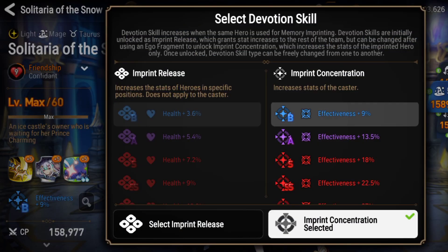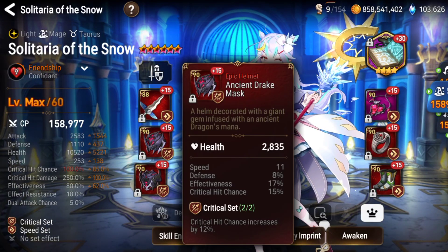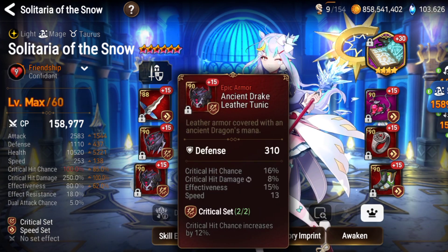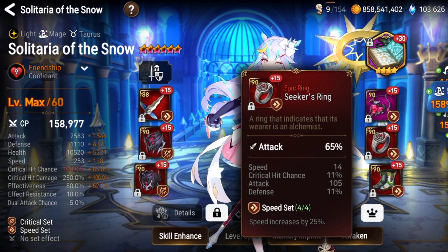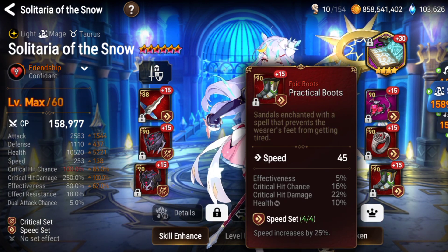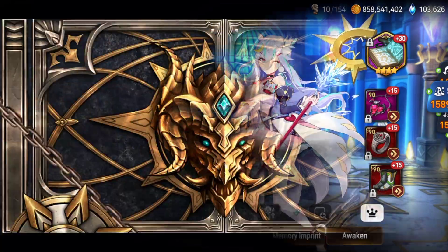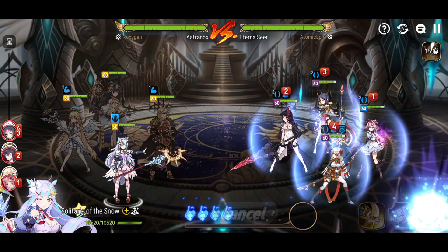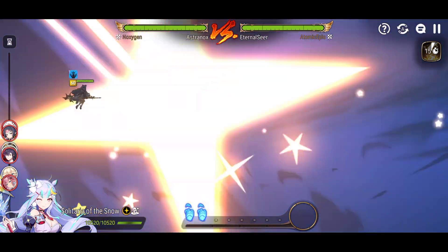I'll break her down — pros and cons. She's got an imprint for some effectiveness, and her stats the way I have her built — though there are a lot of different builds. You could go for crippling support with high speed, high effectiveness, high survivability. The way I have her built: 100% crit chance, 250% crit damage, 80% effectiveness, 253 speed, some attack, some survivability on Tequila's Ancient Book.